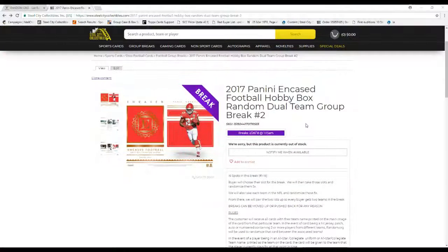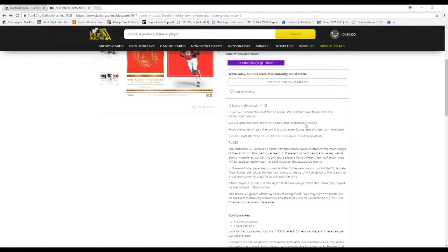Let's get going, guys. 2017 Panini Encased Football hobby — random hobby box, random dual team group break number 2. 16 spots on the break, buyout slots for the break. We'll take these slots and randomize them 5 times, we'll also take each team in the NFL and randomize those 5 times. From there we'll pair the two so everybody gets two teams with the break.